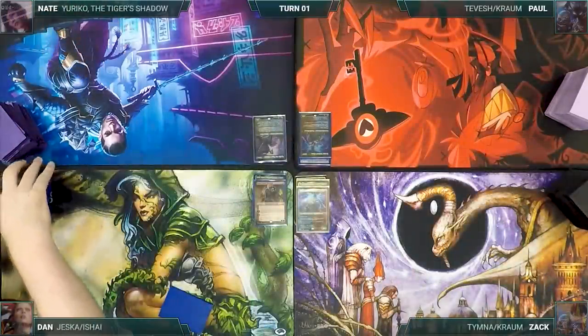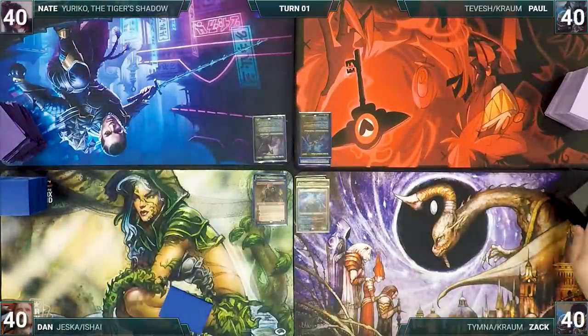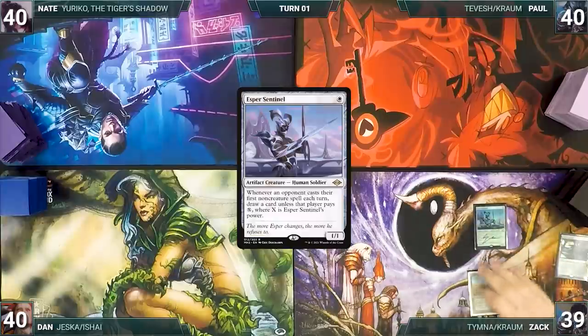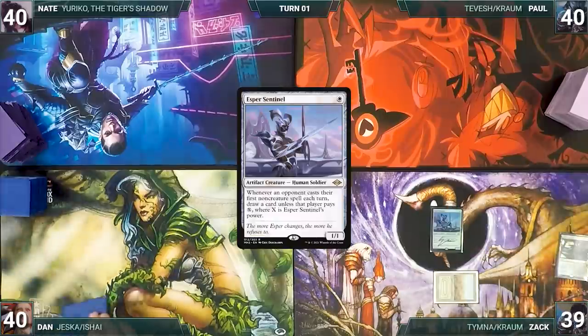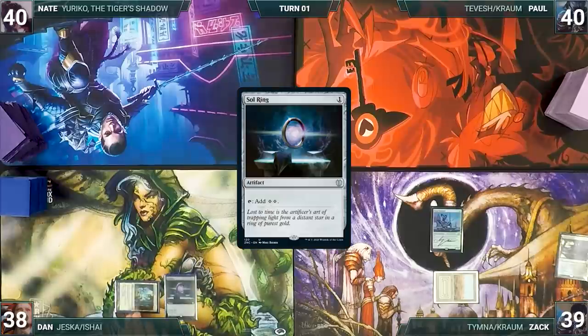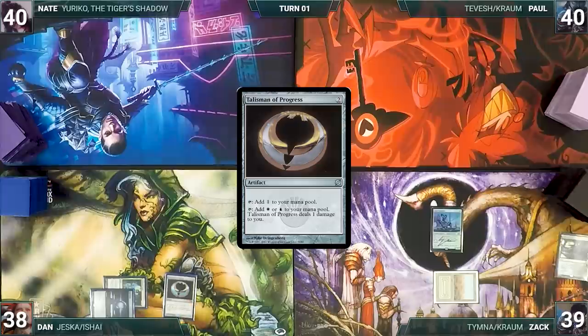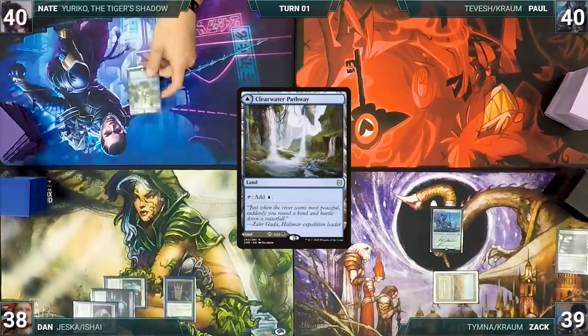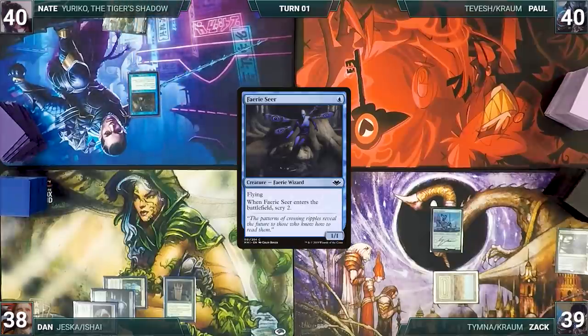Without further ado, let's begin. Zach was declared the smartest guy in the room and starts us off — he draws, plays Polluted Delta, cracks it for a Scrubland, and casts Esper Sentinel. Dan draws, plays Ancient Tomb, taps it to cast Sol Ring; Esper Sentinel triggers and Zach draws. Dan follows up with Talisman of Progress and Grim Monolith. Nate draws, plays Clearwater Pathway, and casts Fairy Seer, scrying two.